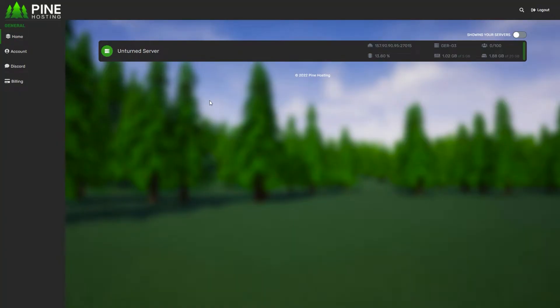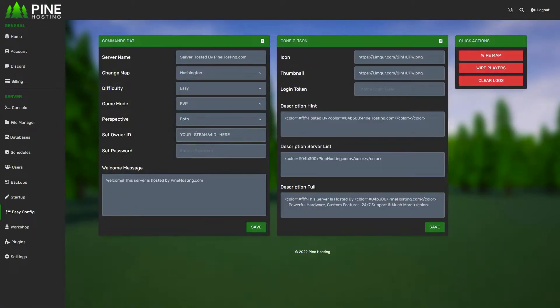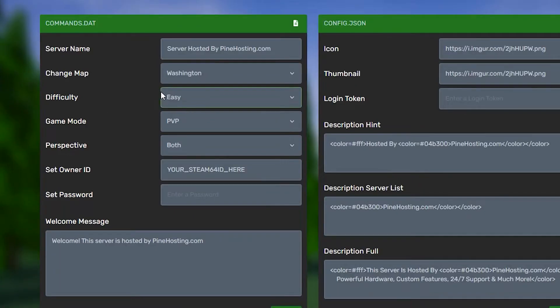So you want to change your Unturned server difficulty. Thankfully, this is one of the easiest things to do with our Pine panel. All you need to do is head over to the Unturned server you want to manage, go to Easy Config, and then you'll see the difficulty setting — right now it's currently set to easy.